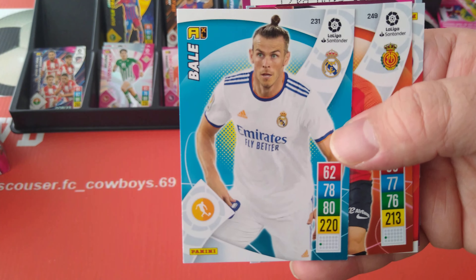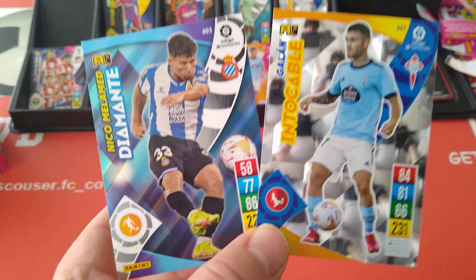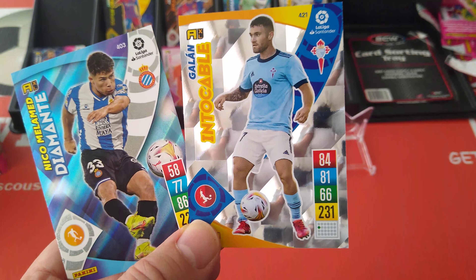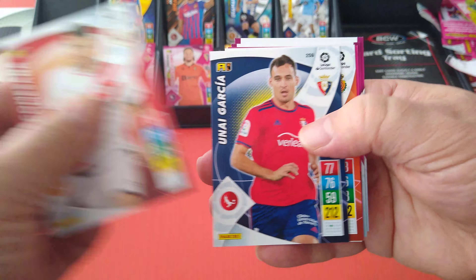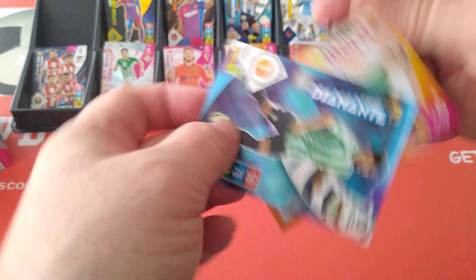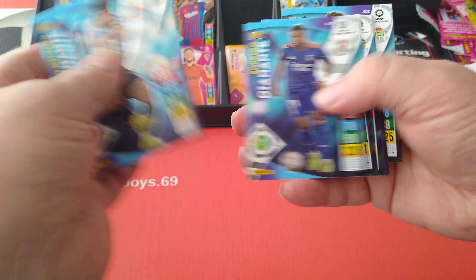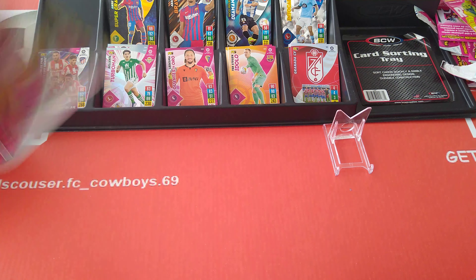Here's Gareth Bale, 220 rated. Nico Melamed diamond and untouchable Galán. Base cards, special cards, Idolo and another diamond Rodrigo — I think we've pulled this one before. Let's see — no, they're all different. Good stuff, just double checking.